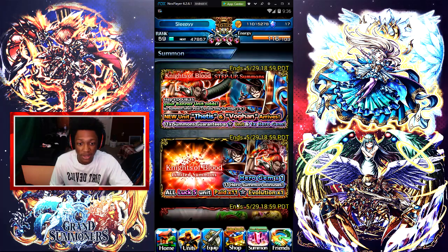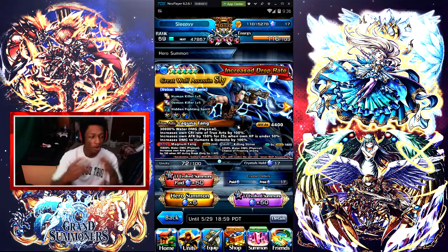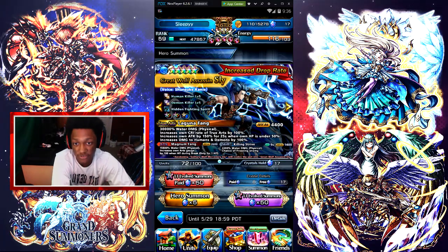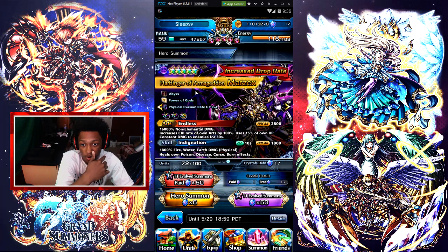If you go to summoning, Hero Fest Supernova is here guys. It's only really three banner units on board right here: Great Wolf Assassin Sly, Marzik, and Armageddon Marzik.